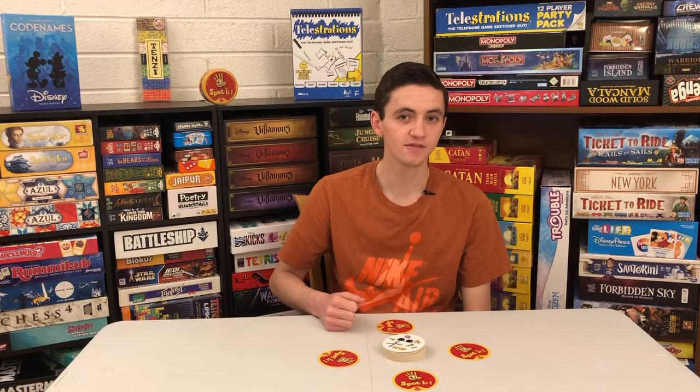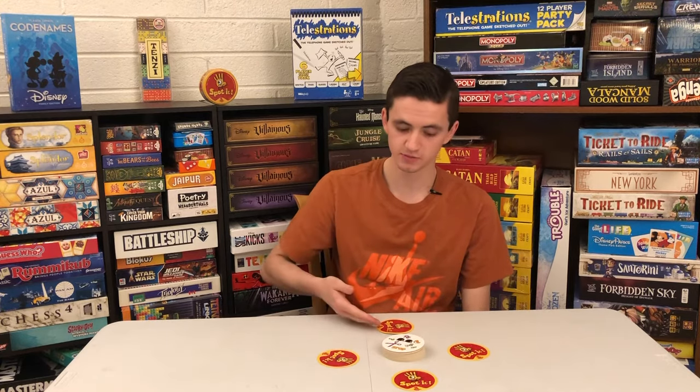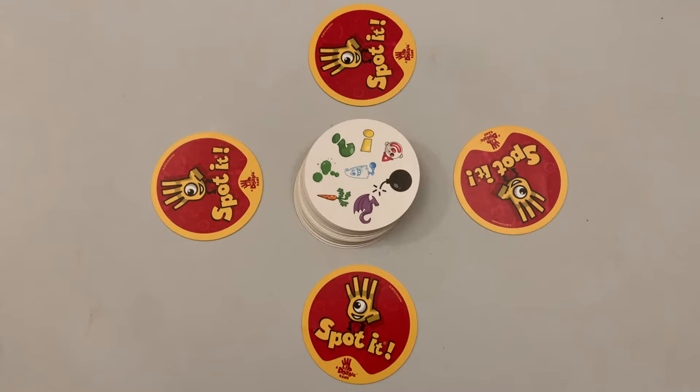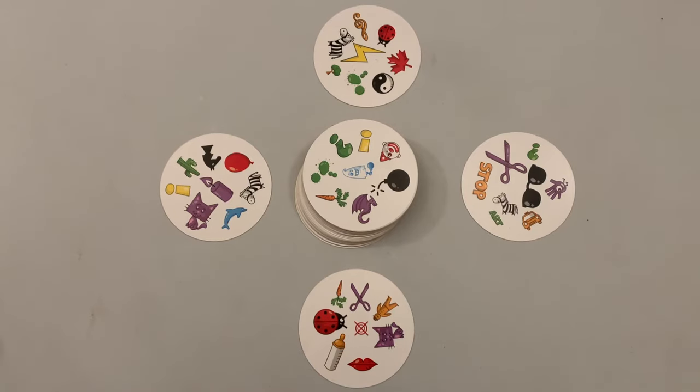Game number 4, The Poisoned Gift. After shuffling, deal one card face down to each player and place the rest in the middle face up. The object of the game is to have the least number of cards. At the same time, players flip over their cards.